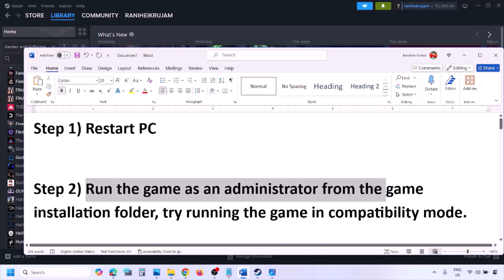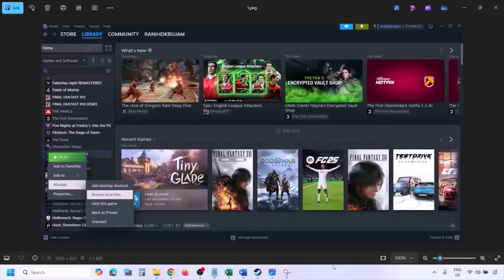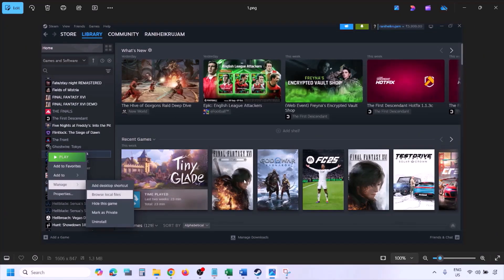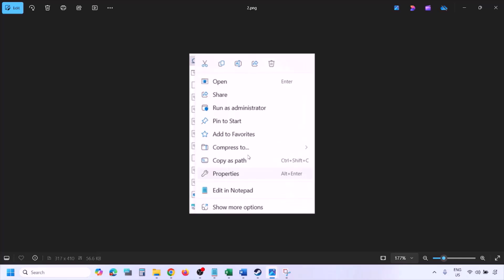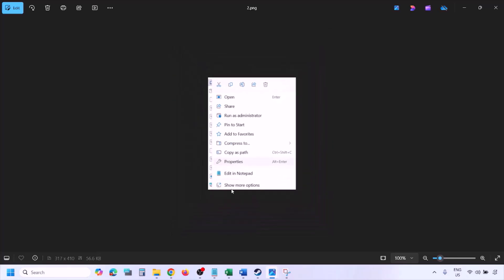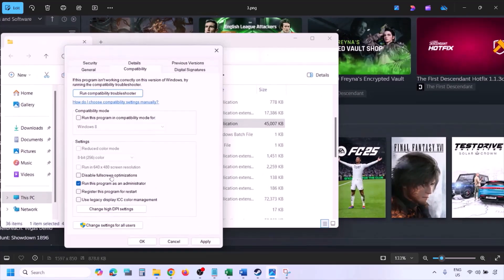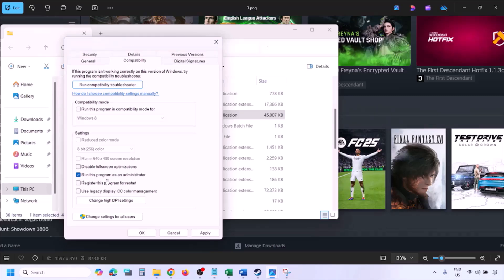Still not working? The next step is to run the game as an administrator from the game installation folder. Go to Steam, go to library, find the game in the list, right-click on it, select Manage, and click on Browse Local Files. Once you're in the game installation folder, right-click on the game .exe file and select Properties. Go to the Compatibility tab and put a check on the box which says 'Run this program as an administrator.' Hit Apply, click OK, and then launch the game from the game installation folder instead of from Steam, and then check.